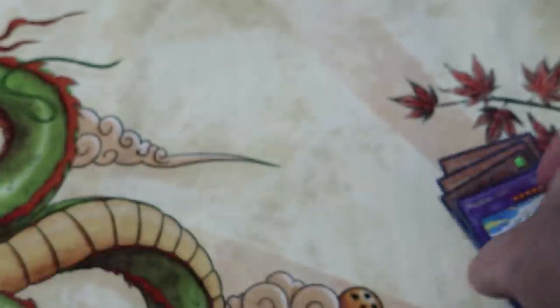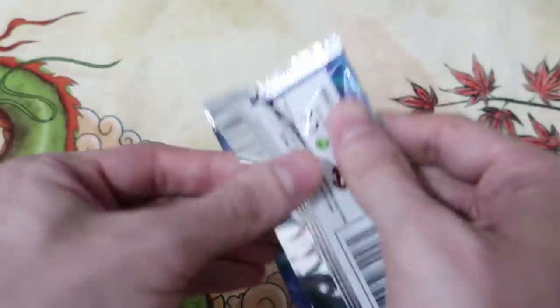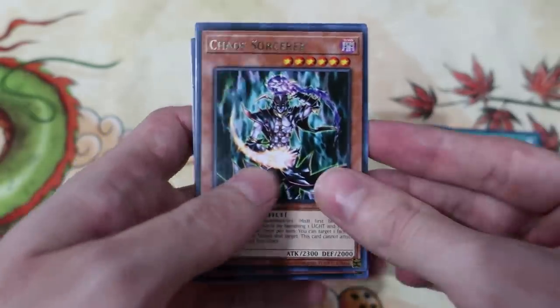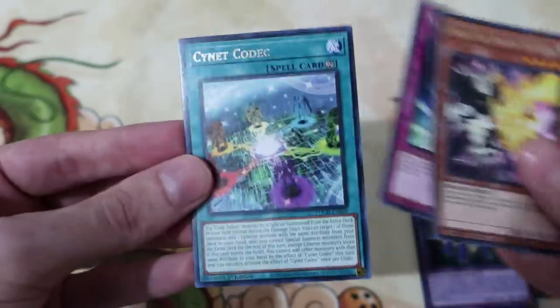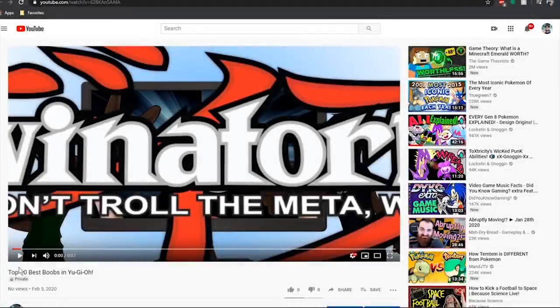Final pack of destiny — can we pull more Toon stuff? That's the only stuff I want. Witch of the Black Forest, Supervise, Chaos Sorcerer for the millionth time — for two, damn it. All right, let's recap the cool stuff. Thank you so much guys for watching the video.